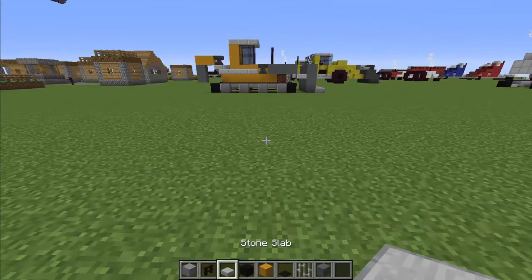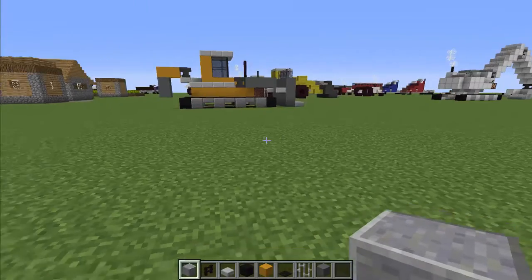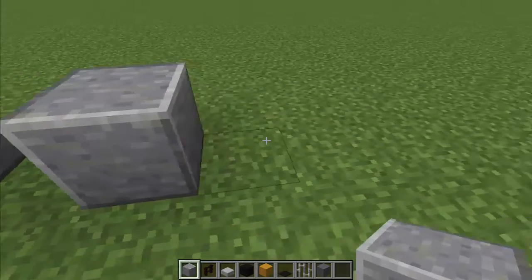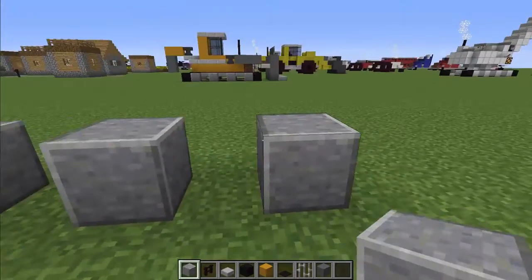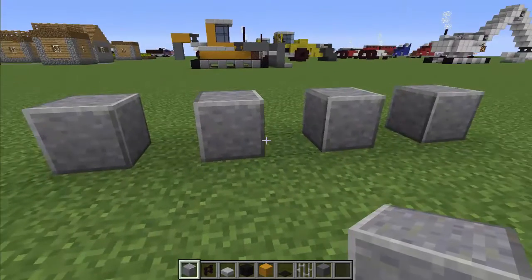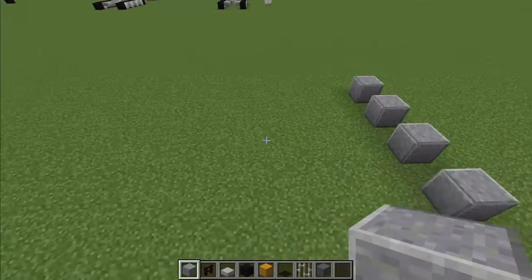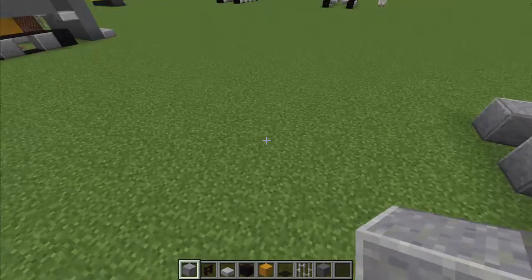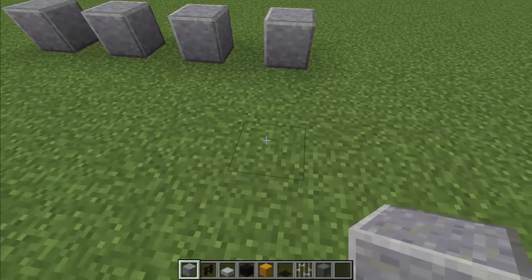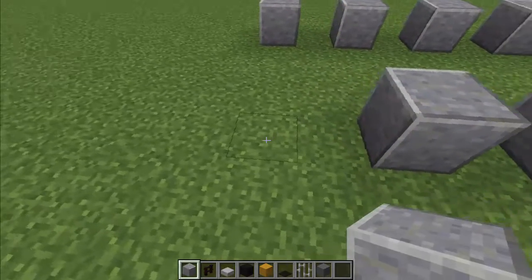I'm going to start with laying down some polished underside blocks. We're going to put 4 of them in a row with a 1 block gap. And we'll do the same thing for the other side — going 3 blocks away and doing the same thing.